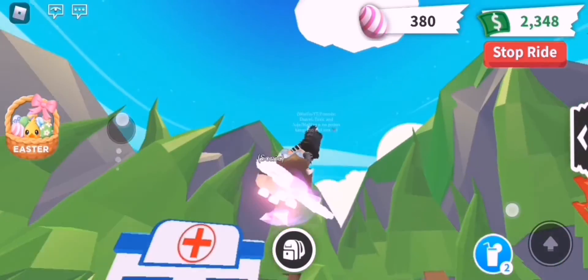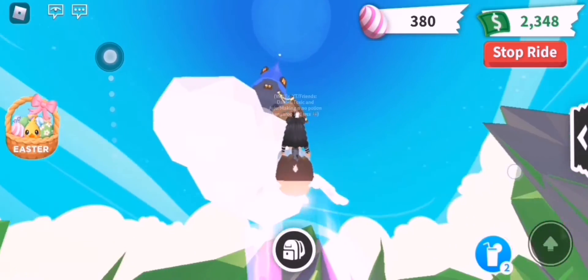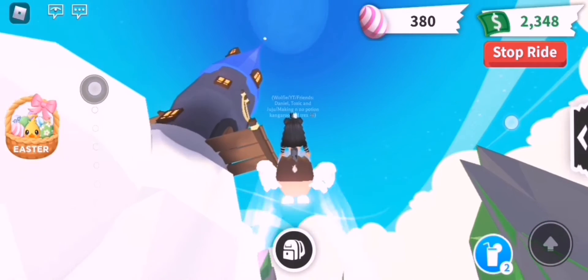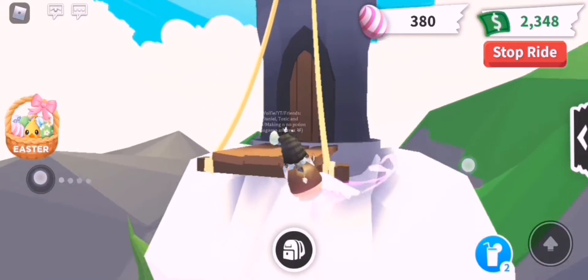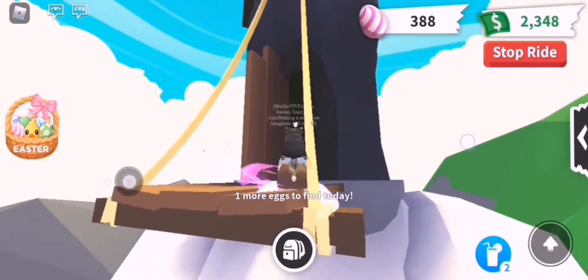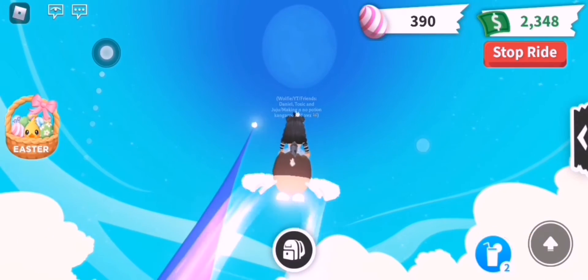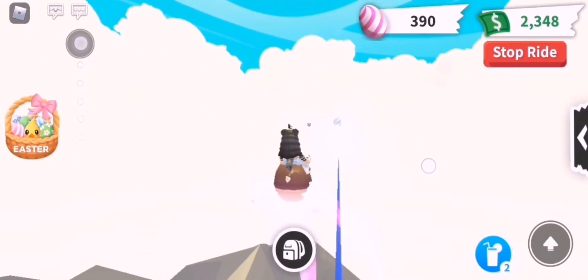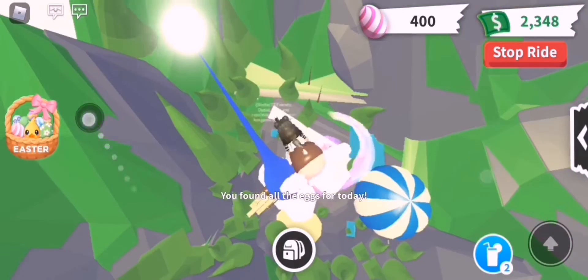We need to find two more and we can find them at the sky castle. Make sure you have a fly pad or propeller because grappling hooks are very hard to control. There's one Easter egg right here as soon as you arrive — get that one. Now go all the way to the top, right at the peak — you can see that white glowy thing. There's gonna be an Easter egg right there. Get it and you've found all the eggs!